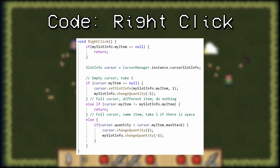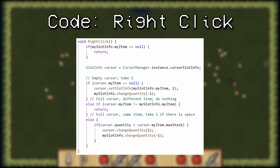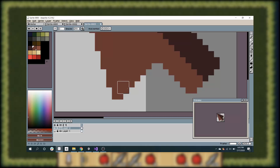Anyway, here's the code for that. Right now nothing happens when you mouse over a slot, but I have plans to add some sort of description or tooltip that tells you what each item does. Around this time I also spent some time drawing a new cursor, which I think was long overdue, and it makes the game feel so much more professional.